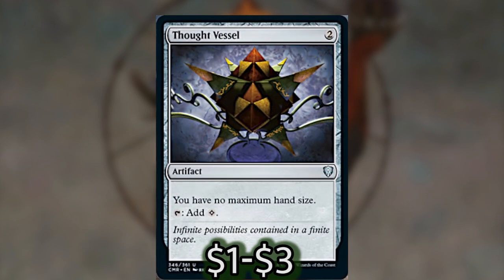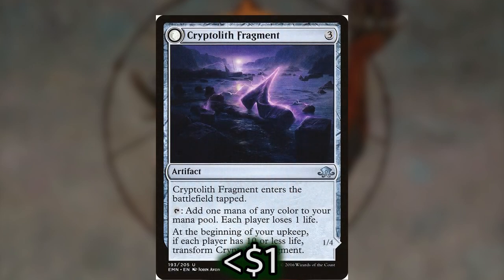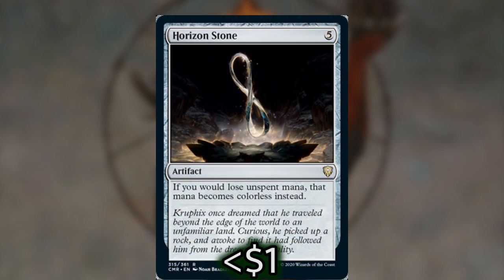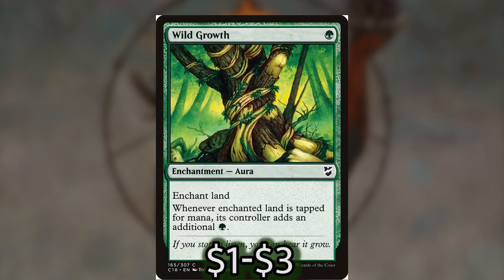For our mana rocks we have Arcane Signet, Sol Ring, Dreamstone Hedron, Everflowing Chalice, Golgari Signet, Hedron Archive, Talisman of Resilience, and Thought Vessel. All of these are pretty cheap thanks to Commander Legends reprinting a lot of them. Having the ability to dump our colorless mana into mana rocks helps us progress the game even faster. Dreamstone Hedron is one of the best things we can cast with Belbe's mana to put us ahead in future turns. We also have Cryptolith Fragment, which deals damage to everyone, activating Belbe, and it gives us more mana — another good mana rock.